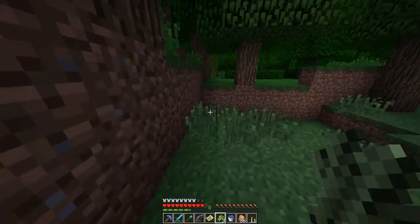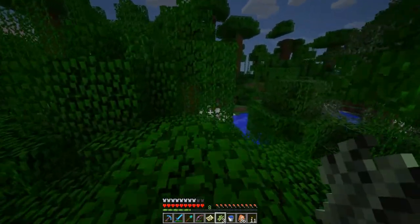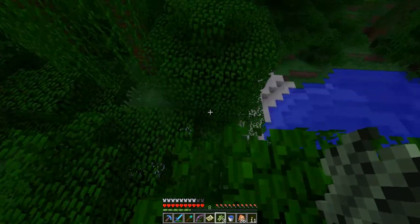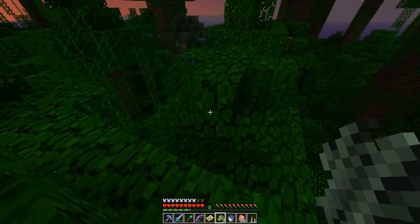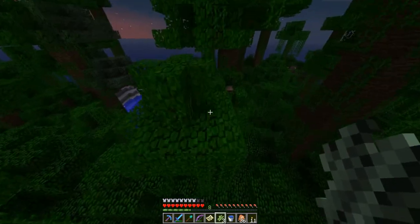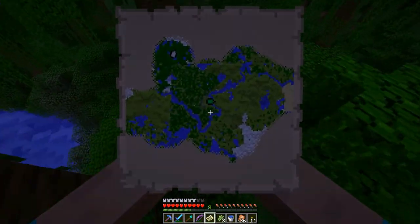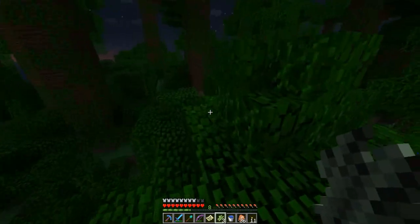One more try. There we go, of course we're going into a jungle. I'm still trying to figure out whether I like jungles or hate them because it's fun to jump across all the trees, but you never really see too many mobs here because I don't think they can spawn on leaves - leaves are considered transparent blocks and they can't spawn on transparent blocks.